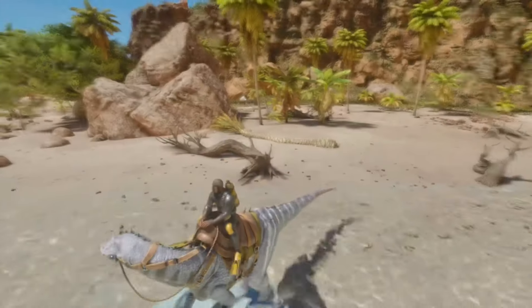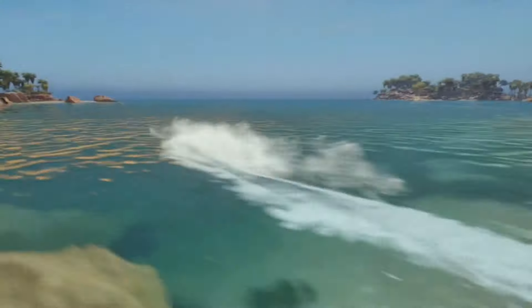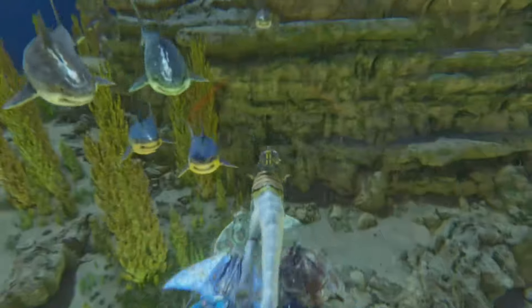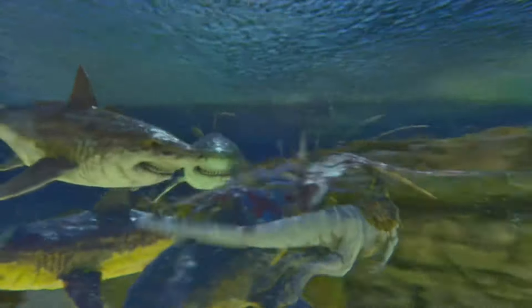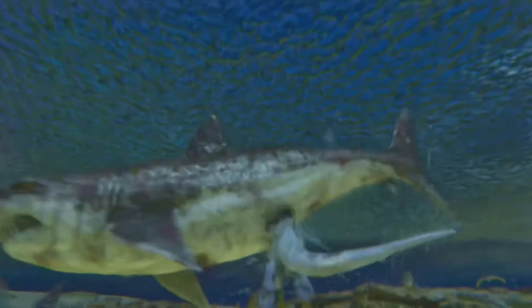And that brings me to number four, the Baryonyx — the Phantom of the Rivers. If you go into water anywhere near a Bary, more often than not you will immediately get dismounted, and you'll probably cease to exist. That is because the Baryonyx does something special that most creatures do not. It has an AoE crowd-control move when it's underwater — it can swing its tail underwater and stun all surrounding enemies. There are very few creatures you can tame that can straight-up stun multiple enemies at once.